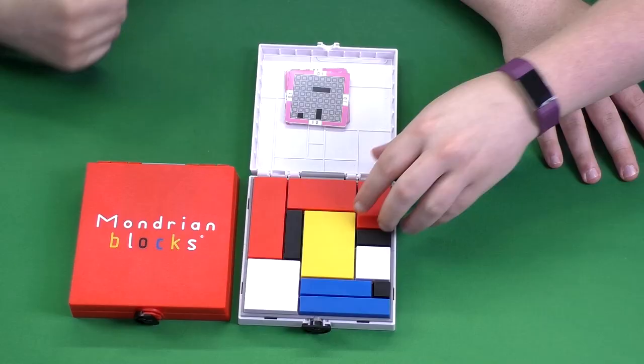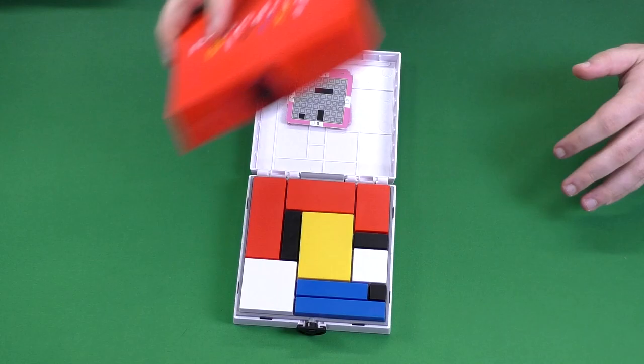It's called Mondrian Blocks, and it comes in these cute little packages. If this kind of solo puzzle — or competitive puzzle — is your thing, it's worth a pickup. It's a fun little distraction from daily activities and solid for plenty of age groups. The travel-friendly aspect will be great especially for younger audiences, and the pieces staying secure makes it easy to clean up and put away.